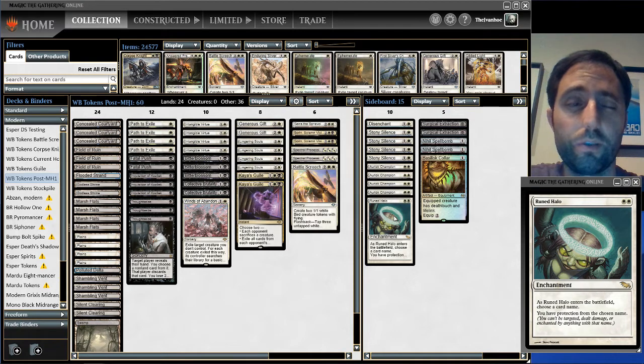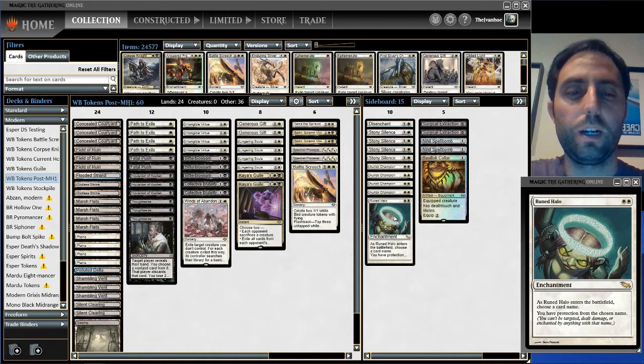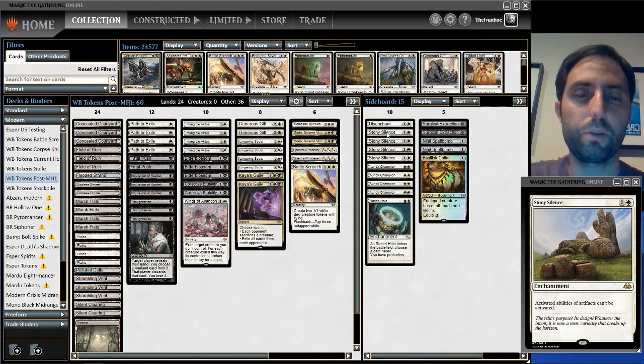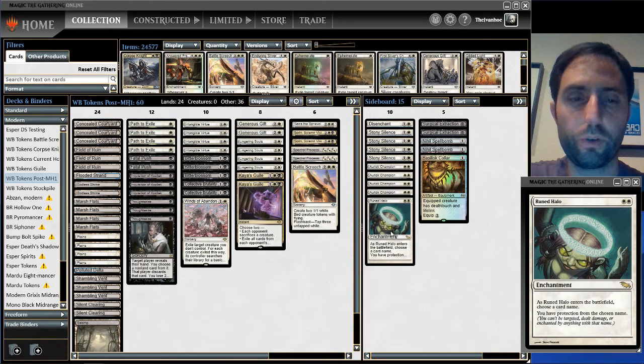Absent from the list are Damping Spheres. I was running one or two — I didn't like it at first but it grew on me. However, there's not really Storm around now, and against Phoenix decks it barely slows them down. It's really just a Tron card, and it's a tough matchup even with it. Stony Silence does an equally good or better job against Tron, so I cut the Damping Spheres to go up to four Stony Silence.